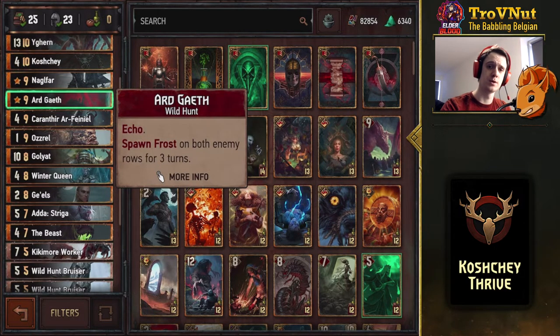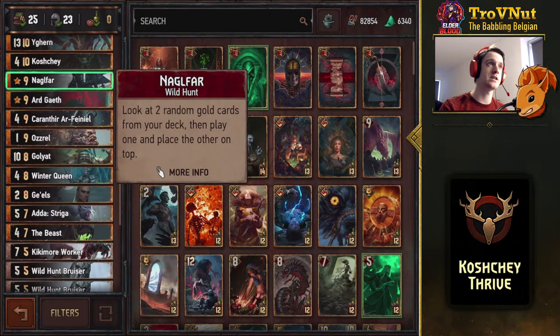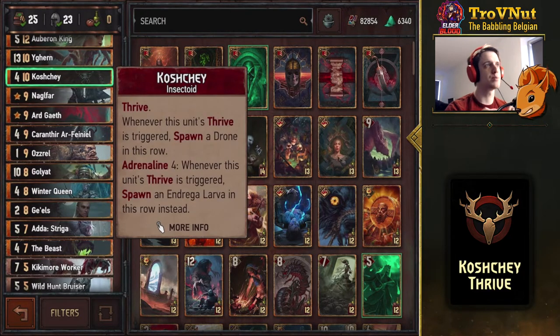Artgate puts Frost on both enemy rows for three turns — you can use it again since it's an echo card. Nagelfar is another tutor: you look at two random gold cards from your deck, play one and place the other on top. Very handy to get Koschei if you don't have it yet, or pull Karantir from the deck if you already have Koschei. Koschei itself is very important — it only works at Adrenaline 4, meaning you need 5 or fewer cards in hand.